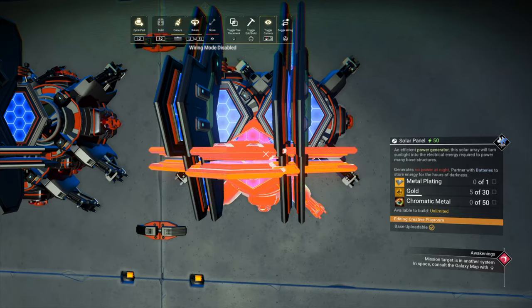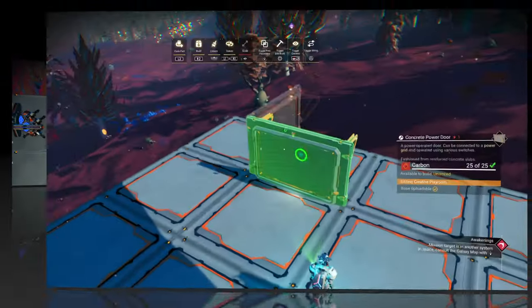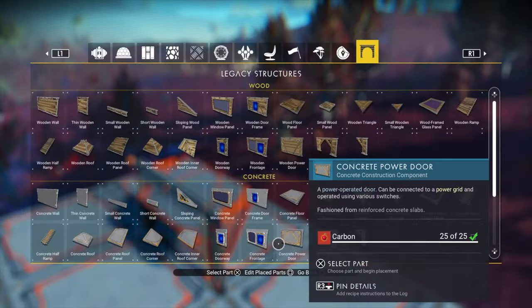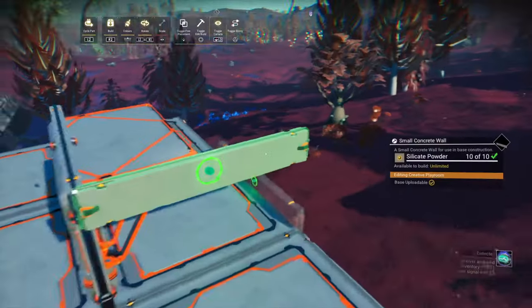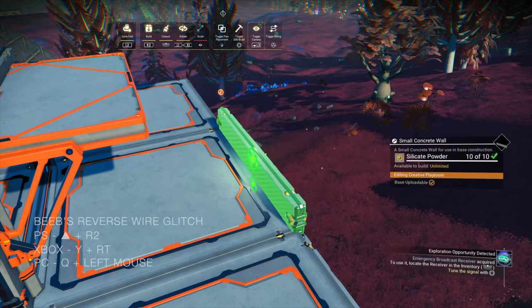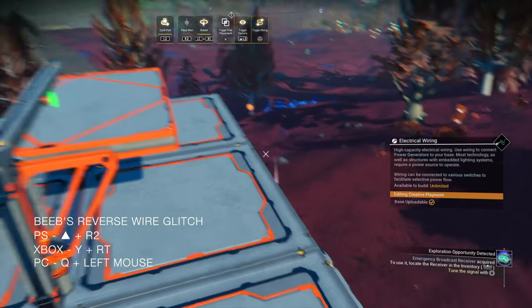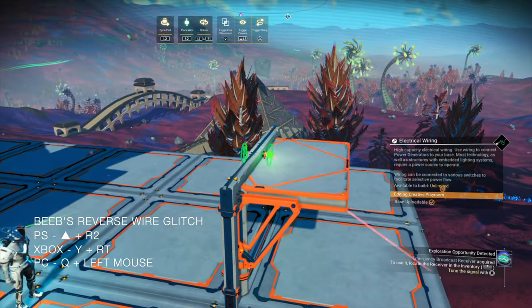Now into Beeble's reverse wire glitch. I'm going to place down a garage door as an anchor point. We're going to select a small concrete wall — it doesn't have to be the concrete one. We're going to green-state it against that edge and hit place and wire at exactly the same time. Drag the wire to the garage door and attach it. The wire is now centered.